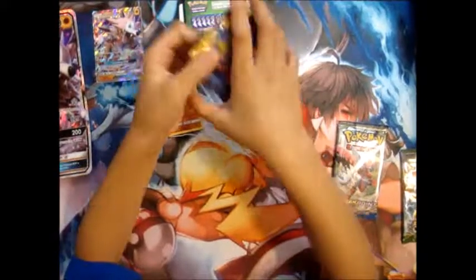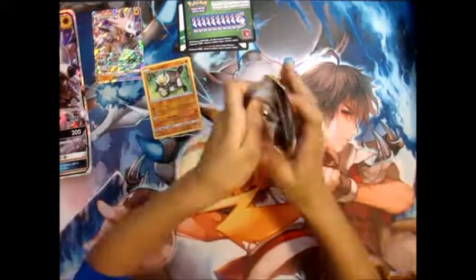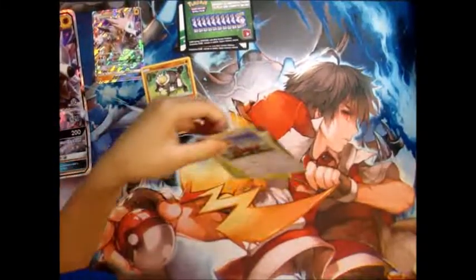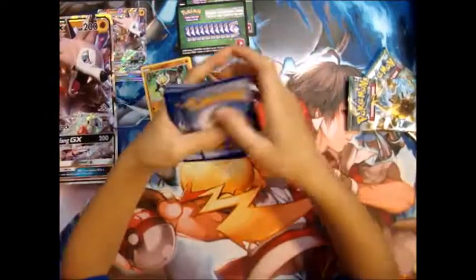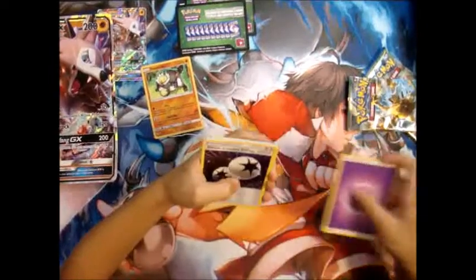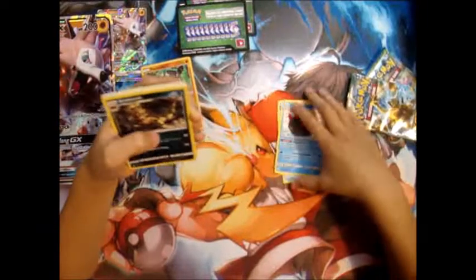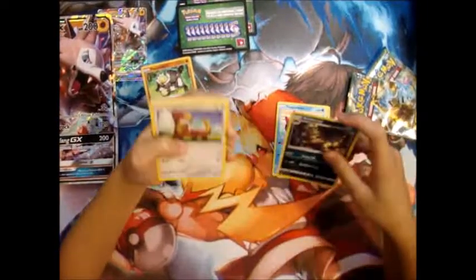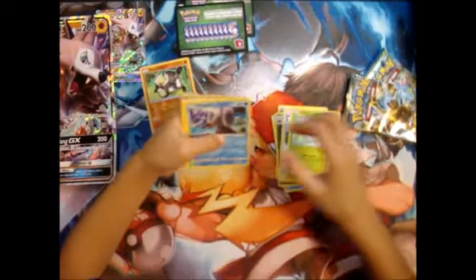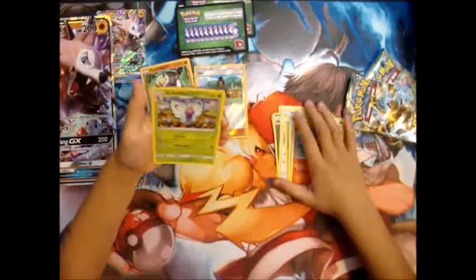I'm going to open another Sun and Moon pack. Another solid green. Psychic Energy, Double Colorless Energy, Pikipek, Munchlax, Makuhita, Krookodile, Yungoos, Surskit, Wimpod, Poipole, Rowlet, Powerverse, and a Butterfree.